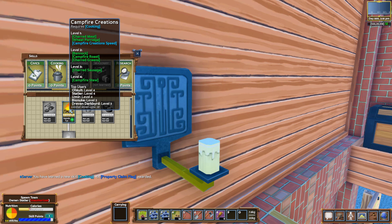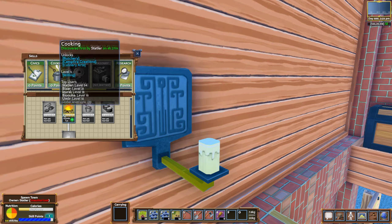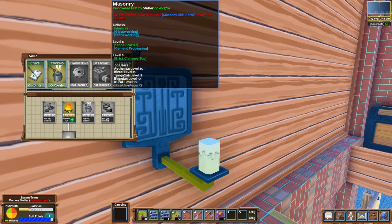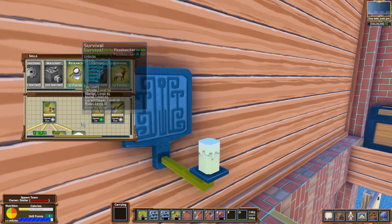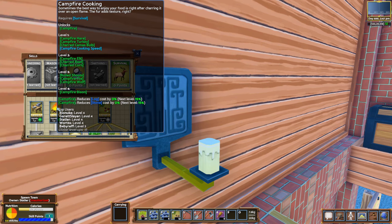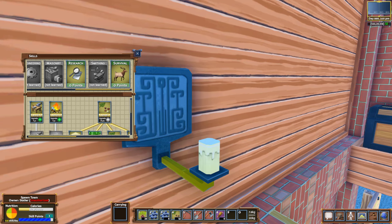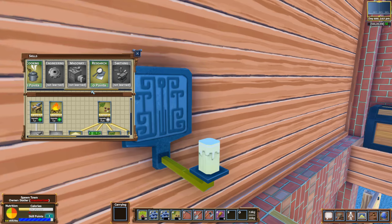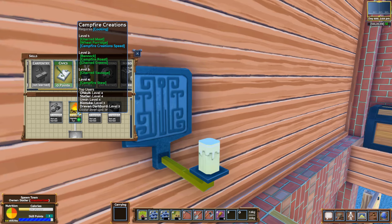Campfire creations: charred meat, wheat porridge. Oh my God — each of these has drop-down skills as well. Culinary arts: preserved meat, wild mix, huckleberry extract, tortillas, elk tacos. Ha ha ha. Elk tacos, boys. That's bear supreme. We may have to become a culinary arts master. That's crazy. Over here in campfire cooking — this is like the simple cooking, like when you're just a pleb. But if you get the fancy cooking, you can do all kinds of stuff.